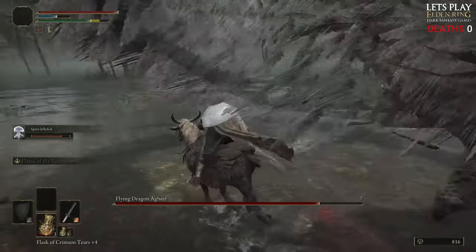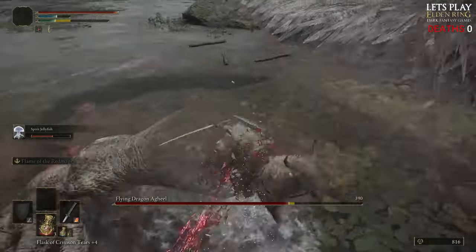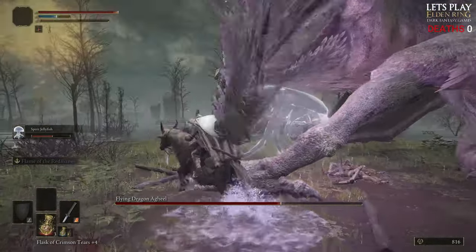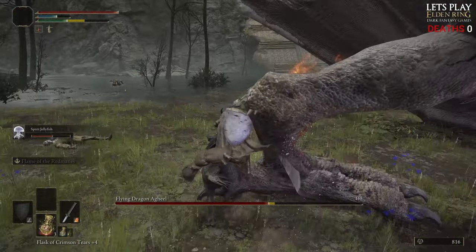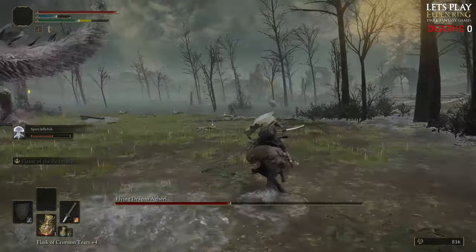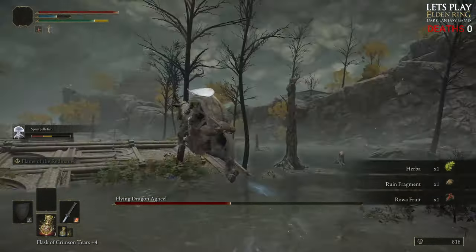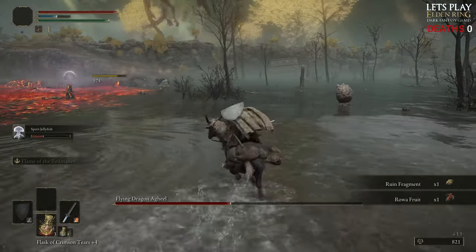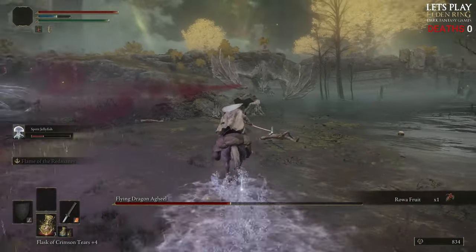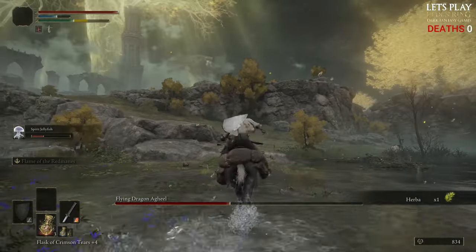I'm totally missing all these attacks on his legs — it's really difficult. I'm gonna get that blood loss build up from the sword. He's gonna use his tail — with his flame attack. The jellyfish, because it's floating, will usually avoid all that. I'm getting stuck on the tree there. Come on — he's going to use his flame attack, no the stamp.